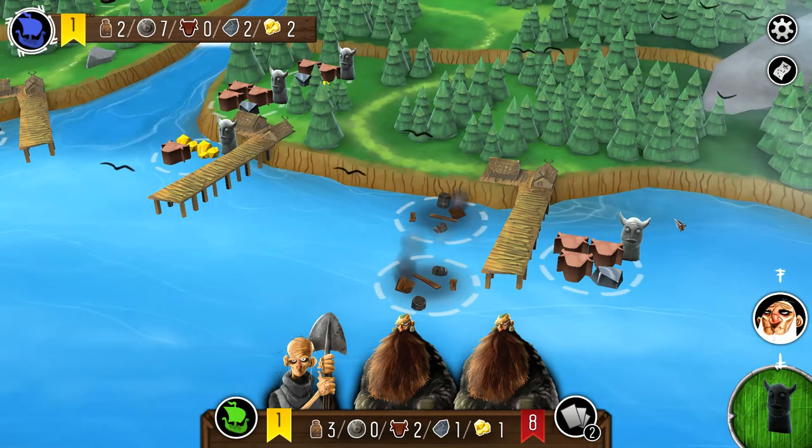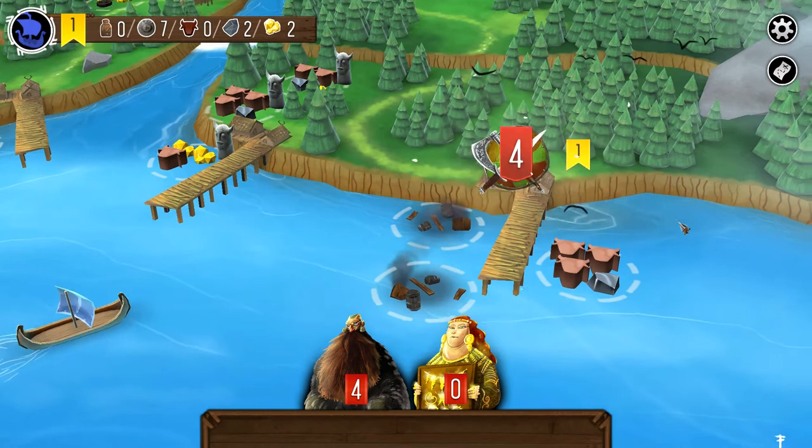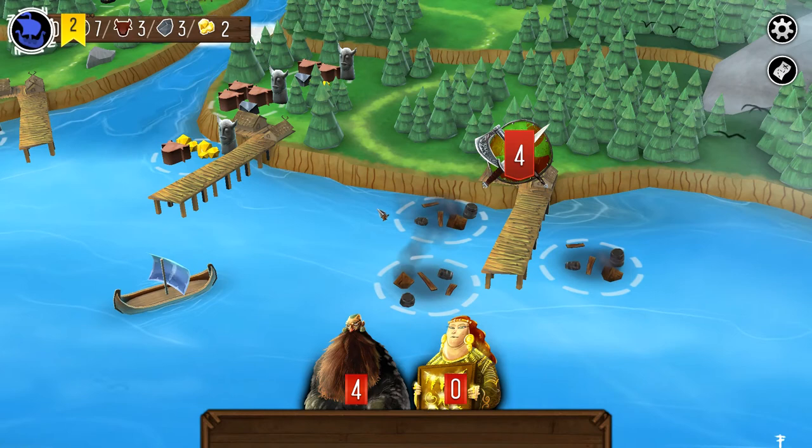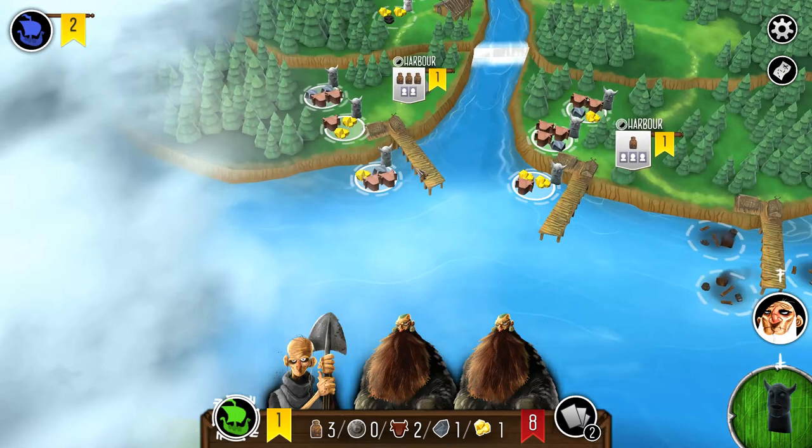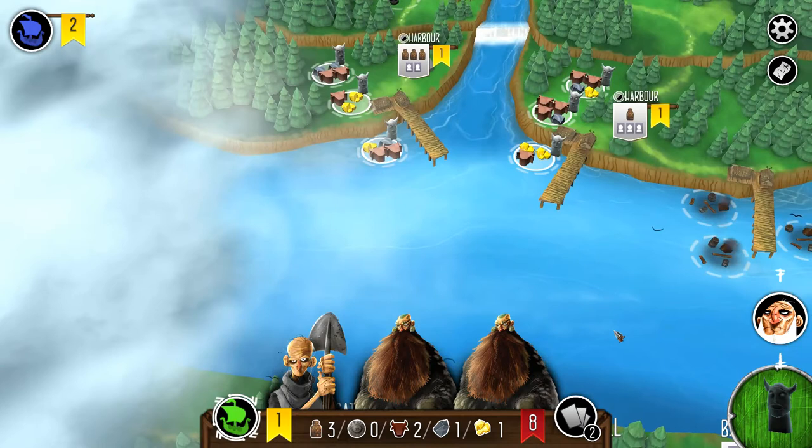She's going to raid another spot and gets a lot of silver and materials. We're at a stage where we can actually raid. However, we can't raid an outpost with a black worker, so we're going to need one more turn to figure out what to do.